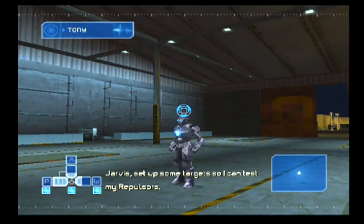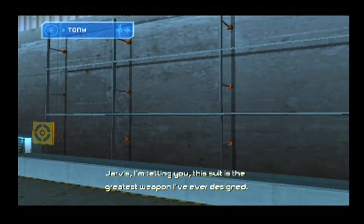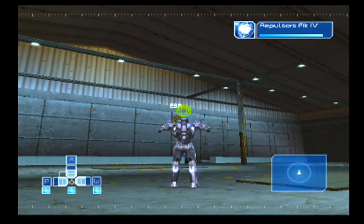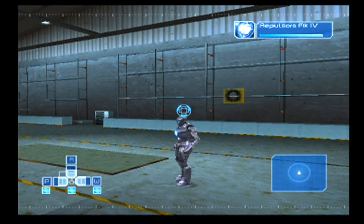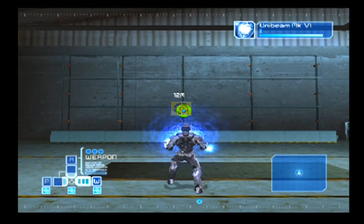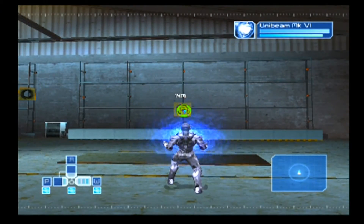Jarvis, set up some targets so I can test my repulsors. Targets activated. Jarvis, I'm telling you, this suit is the greatest weapon I have ever designed. Stane can make a myth with this one on the open market. Too bad for him it's not for sale. Now let's try the chest repulsor, Jarvis. I'll divert more energy to my repulsor tech... Please note that this uses more energy, sir. I know, Jarvis!